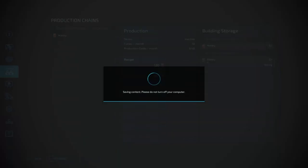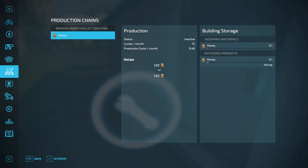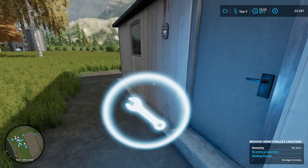Let's go into the menu here — it's got the honey stores. I'm hoping it goes right from the hives to the palettes up here. When I went to place this building, it told me I could only have one per location because I had one of those square palette locations on the property already. So we will see how it goes.